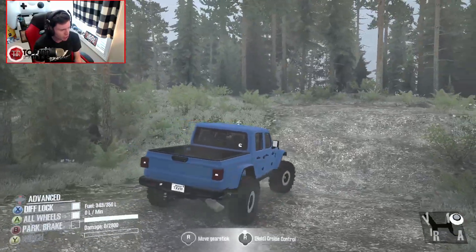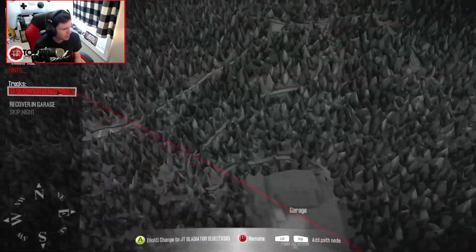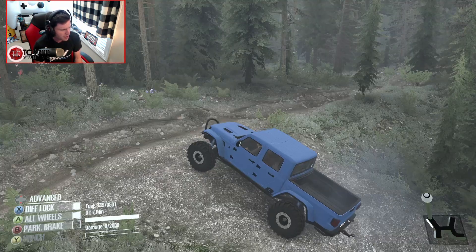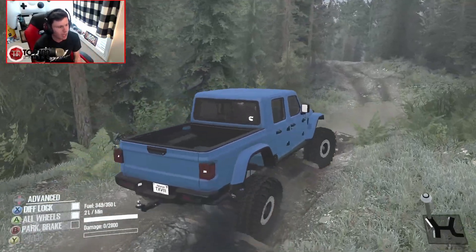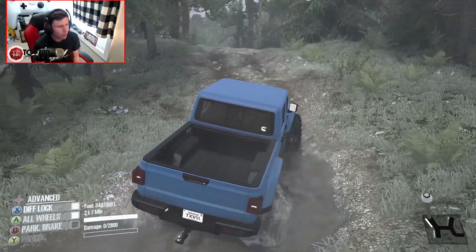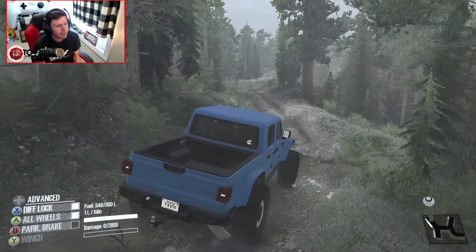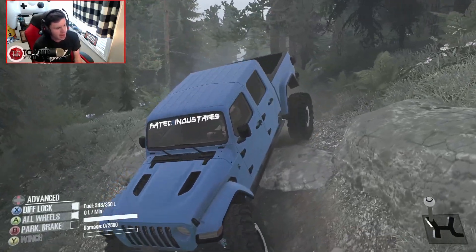It looks like we've got a little bit of a junction here. We can choose to go right or left. We're in full exploration mode — I have never been here before. Looking at the GPS, the left route looks like maybe a mud or crawler route that goes up to the top of a mountain a little bit quicker and throws you right into obstacles pretty quick. So we'll go left.